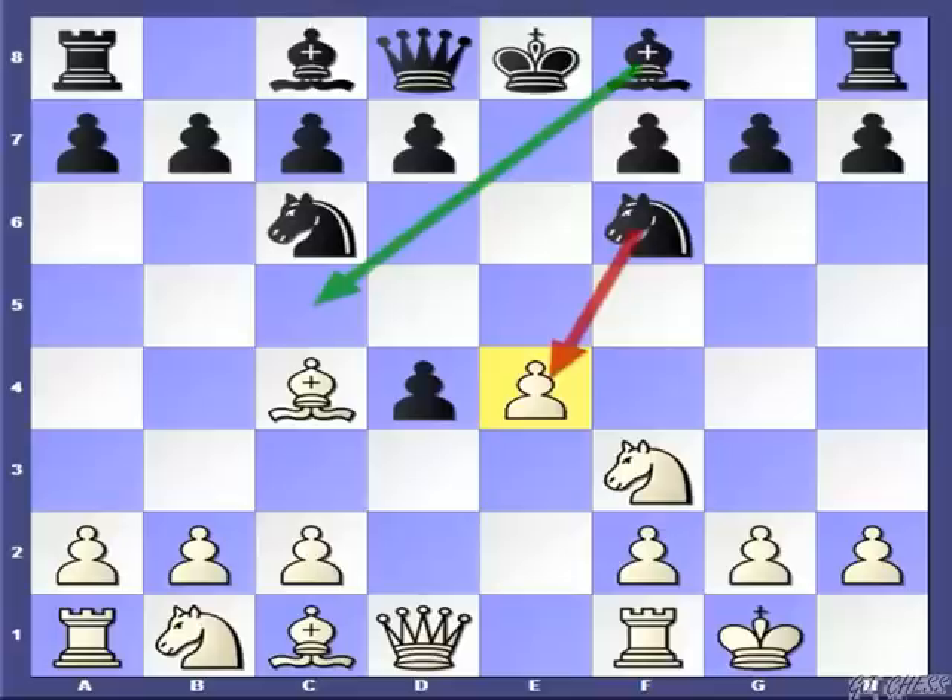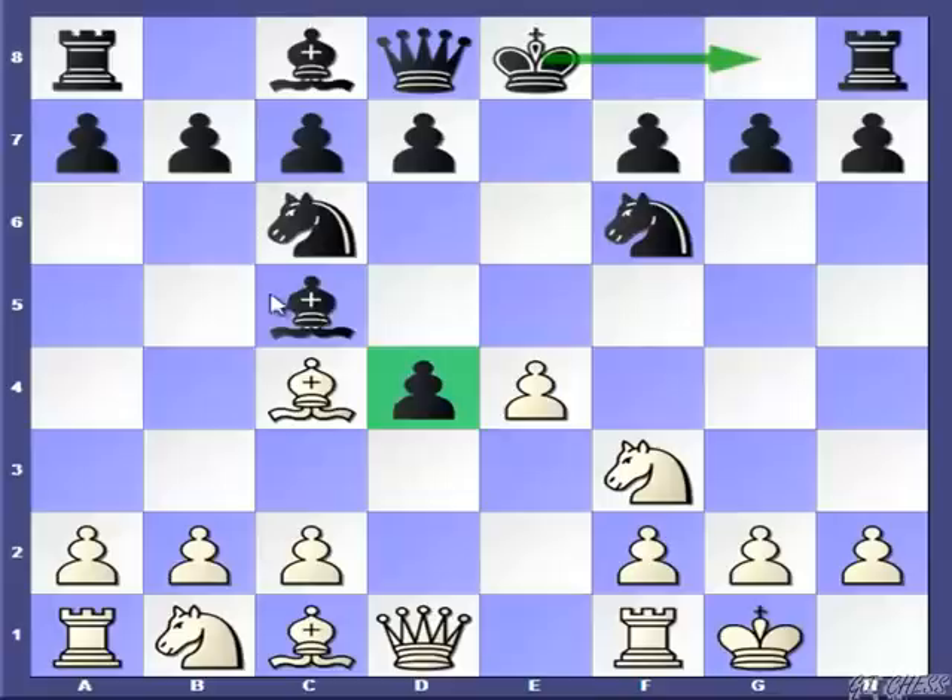That concludes that at this point, Black has the only good reply, and that is the move exd4. After this, White should continue with fast development and accordingly White should castle on the king's side. Once again Black has two options. Knight captures e4 I am going to cover in the next video. So in this lecture, we are going to concentrate on the move Bc5, which looks very logical because not only Black is protecting this pawn, but Black is just one move away from castling on the king's side.